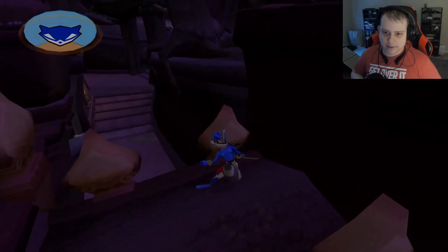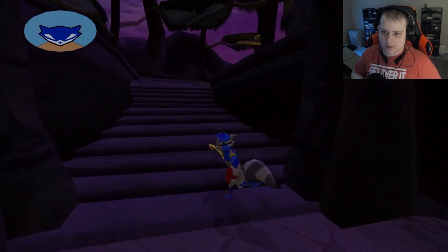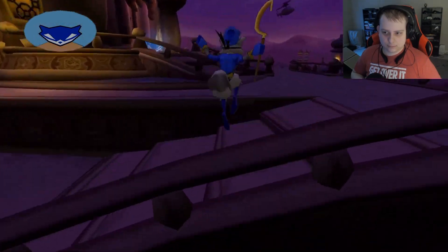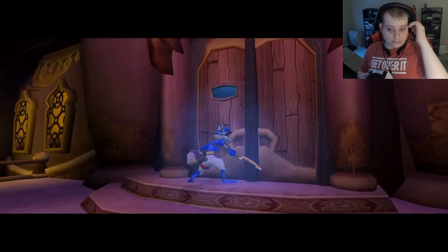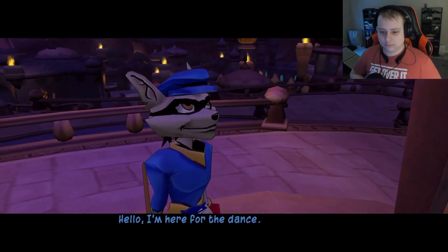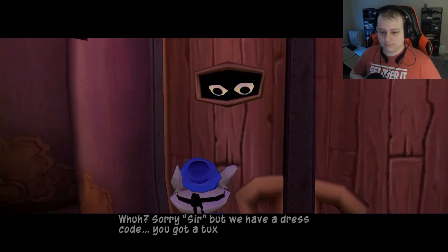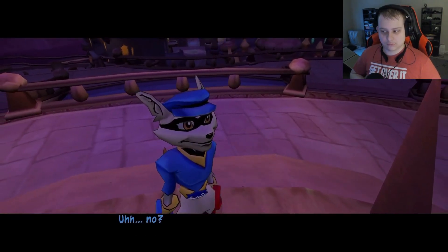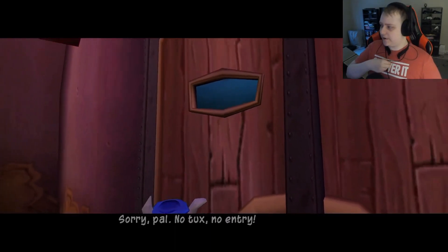Navigating to the ballroom mission. Going around through here. Hello, I'm here for the dance! The bouncer stops Sly: sorry sir, we have a dress code — you got a tuxedo? No. Sorry pal, no tux, no entry. So it's a black tie event!